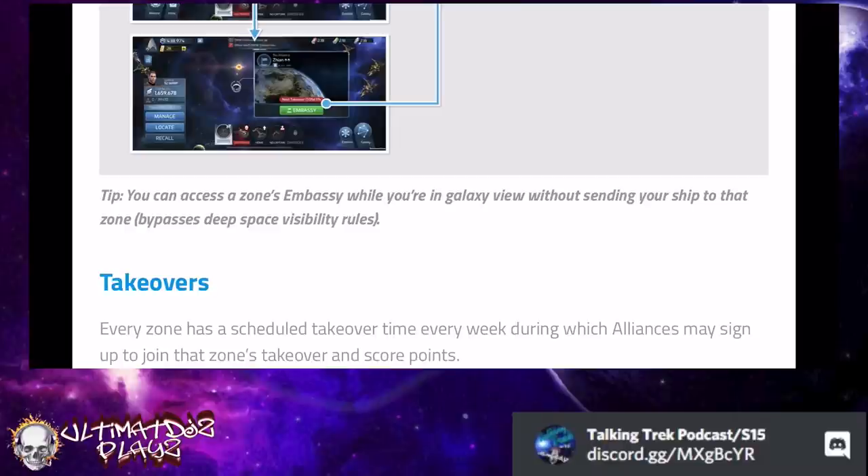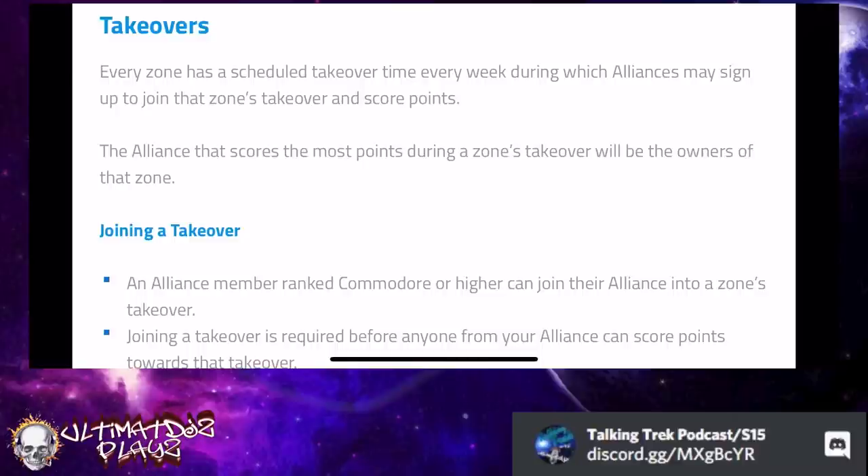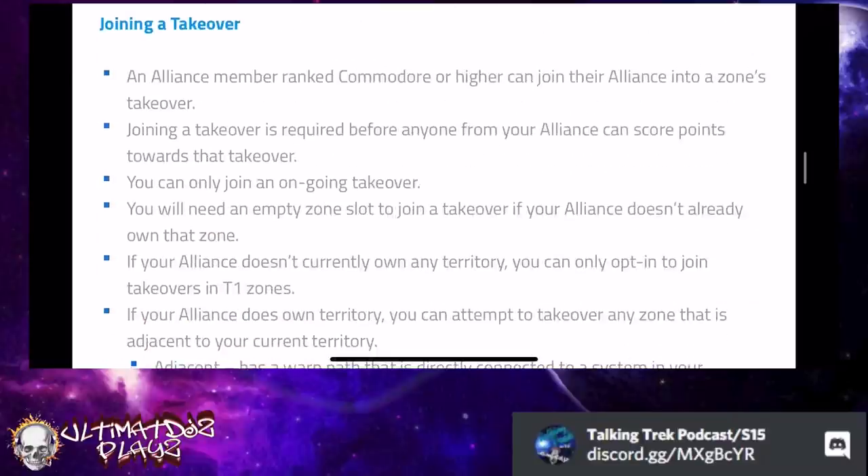Every zone has a schedule — every zone is good for seven days, and every seven days that territory comes back up for capture. They are going to be staggered, with start times at 12 o'clock, 2 o'clock, 6 o'clock, 9 o'clock — all based on UTC. Elkars has some of this data, and the times loaded in Elkars are based on UTC, so coordinate your alliance times accordingly. Commodores and higher can join a zone takeover, and joining is required before you can score any points. You can only join a takeover that's ongoing. If you don't currently own any territory, you can only start with a tier one territory.